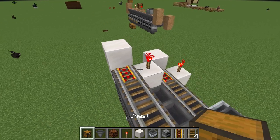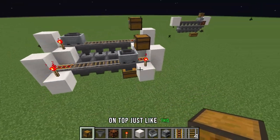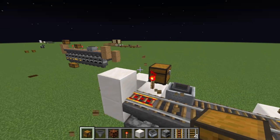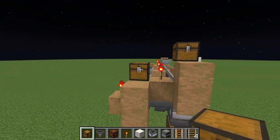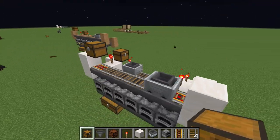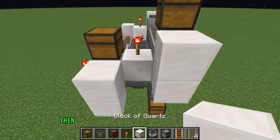Now place down your chests on top. This top chest is where you'll be putting your items in — your meat — and this bottom chest is where your cooked output will go.